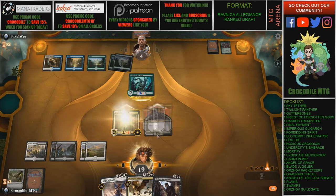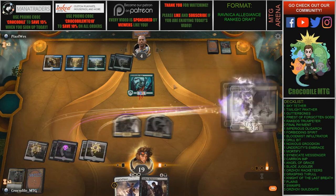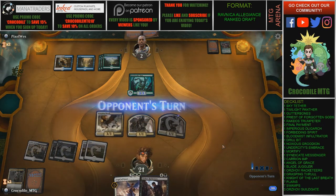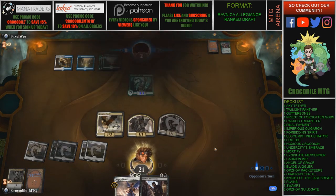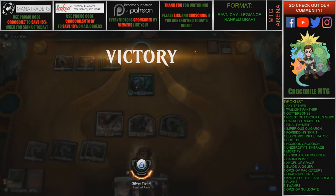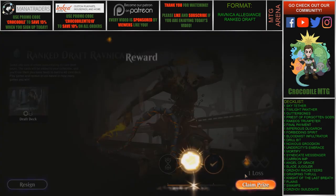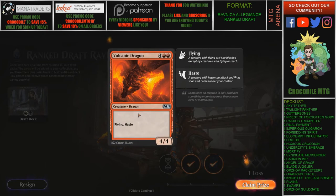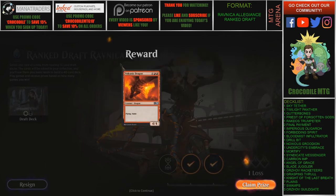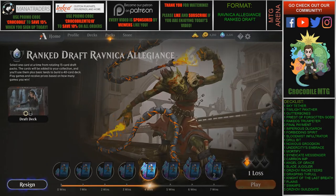I'm going to Afterlife 1 here. We can probably do that on the battlefield. We have a bunch of flyers. Pixel West falls to Crocodile MTG! We went up a rank and got a Volcanic Dragon. This is some sick artwork — pretty good. It looks like a Volcanic Dragon spewing out of a Valakut. Is it a Valakut? What's the backstory behind Valakut?